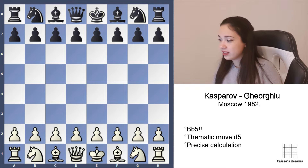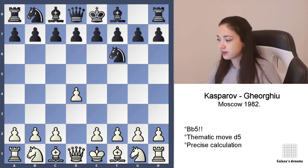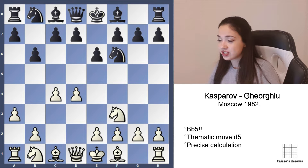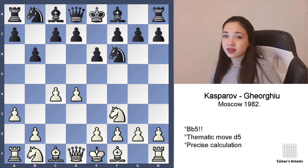We are looking at a game played by Kasparov against Georgiou, played in 1982. D4, Nf6, c4, e6, Nf3, b6, a3. This variation is actually Petrosian's, but Kasparov improved it so much that some people only want to call it Kasparov's variation.